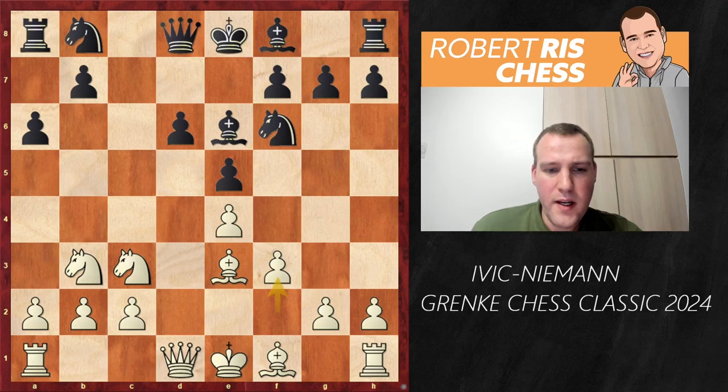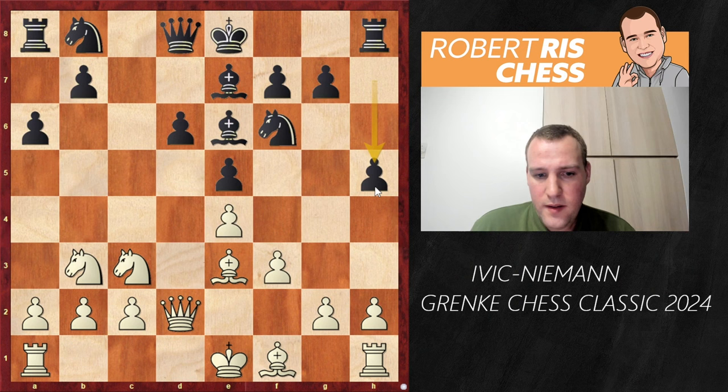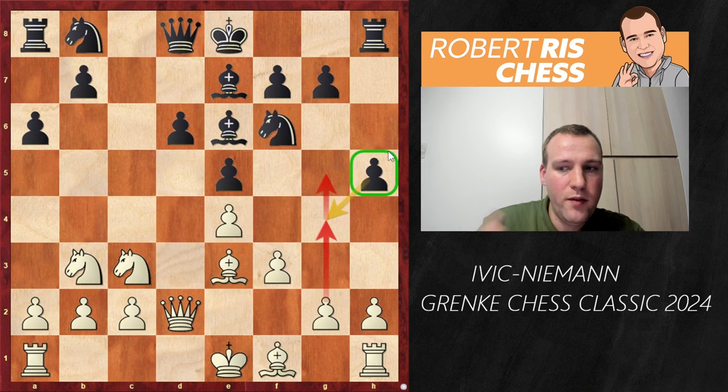After f3, Be7, Qd2, black plays the move h5. This is a very typical move to prevent white from attacking on the kingside early on with a move like g4 and then the pawn coming to g5. Now the pawn is on h5 — you're preventing that. At the same time, it will probably be harder for black to castle on that side of the board.